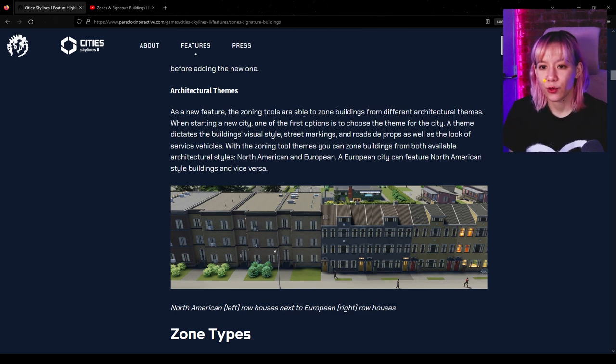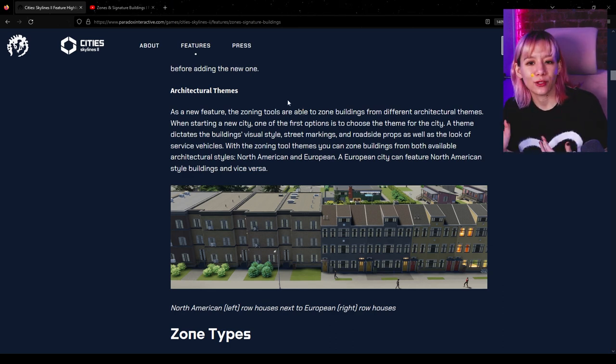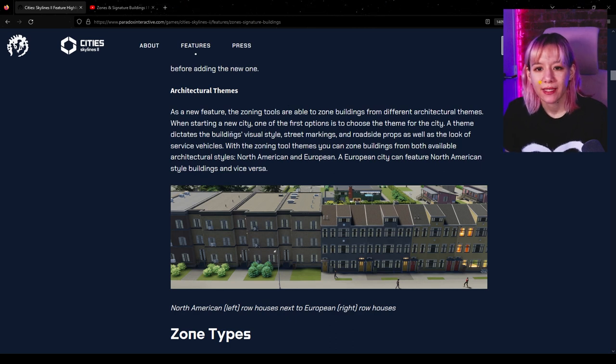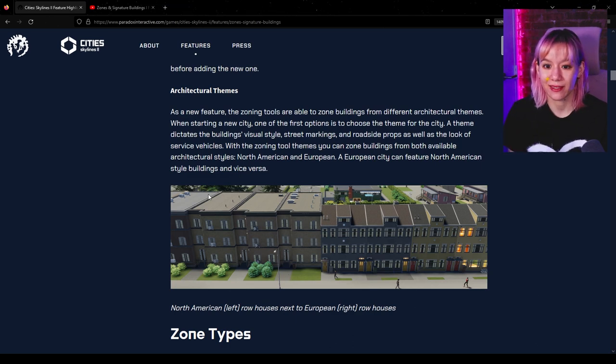As a new feature, the zoning tools are able to zone buildings from different architectural themes. The theme dictates the building's visual style, street markings, roadside props, and the look of service vehicles. With the zoning tool themes, you can zone buildings from both architectural styles: North American and European. On the left we've got North American row houses and on the right the European ones. The European ones look really nice — how come European row houses are nicer? That is my question.